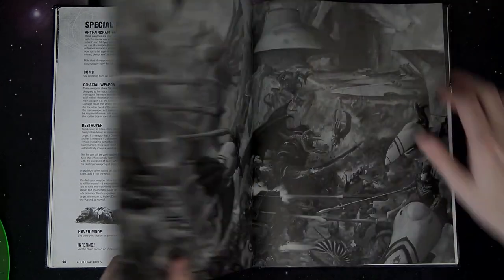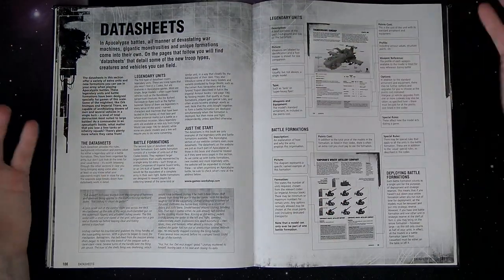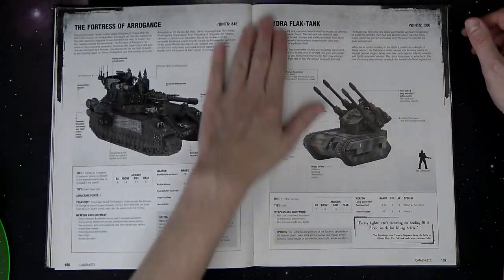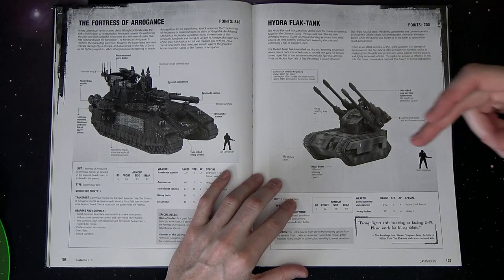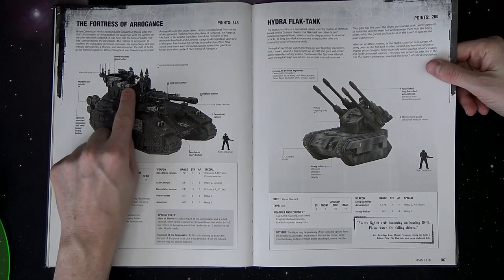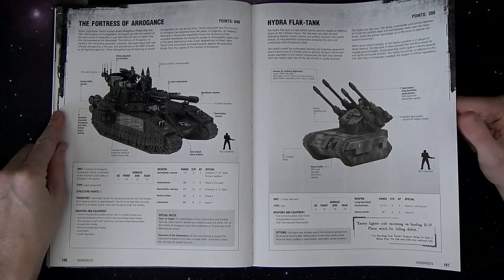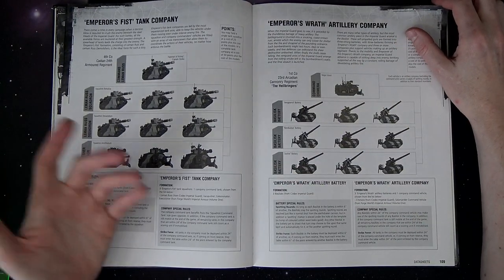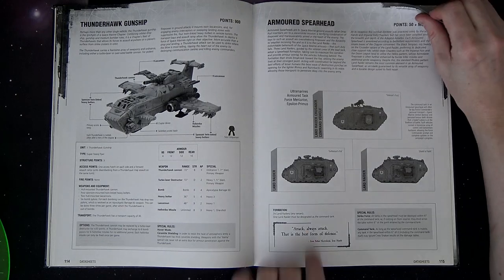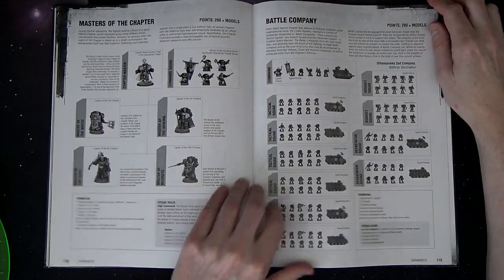Then they basically explain about the templates. Just so much stuff, and we haven't even gotten to the rules themselves, which don't really matter anymore because so much has changed. But they give you an idea of how much cool stuff was in here. Remember, the Hydra was actually a Forge World kit back in the day, and now it's part of the plastic Wyvern kit. Fortress of Arrogance — just straight pimp-walking across the table. Drive me closer, I want to hit them with my sword. The precursors to the formations — a lot of this stuff is going to look familiar to what you see today.